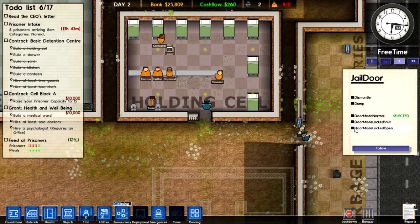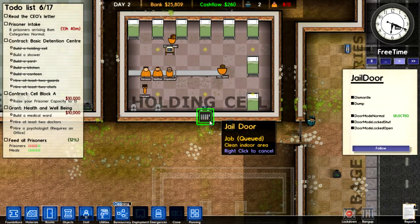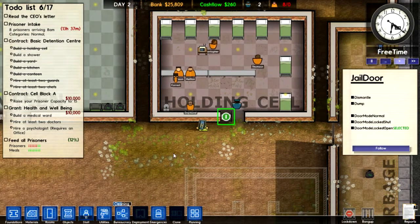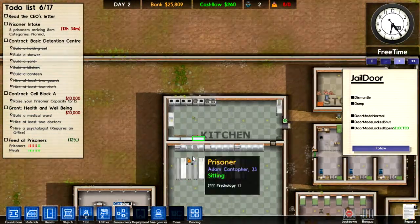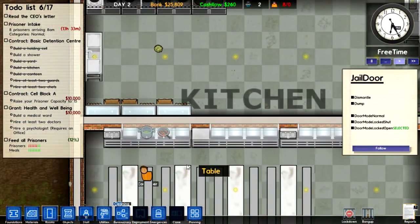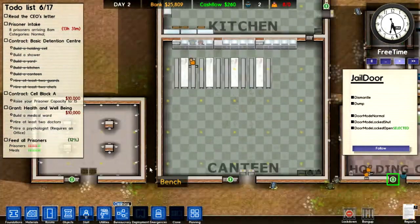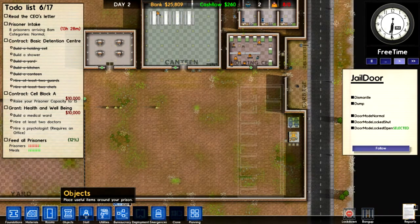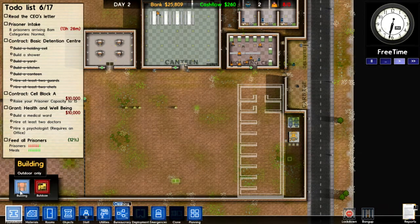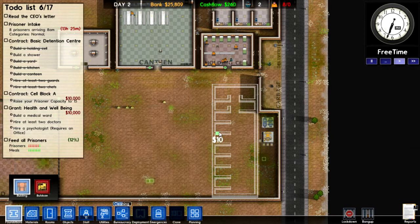I'll keep this door mode normal. They can come out, they can walk around, do whatever they want — like this guy, he is just sitting down. Really good. So what else do we need? Let's get building. Foundations, building. Actually, I don't think we need another one, because we don't need to have this back wall — we can just use that back wall.